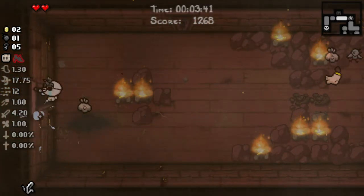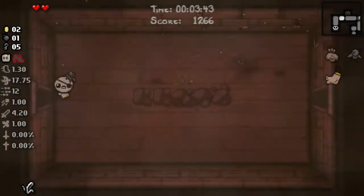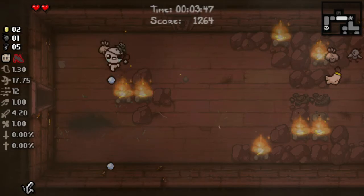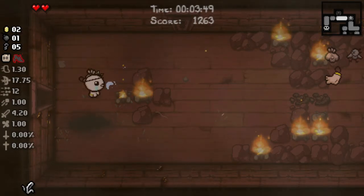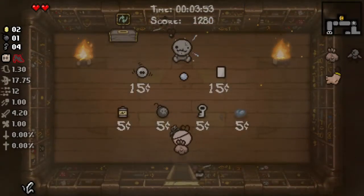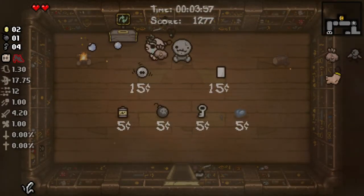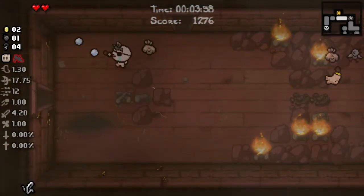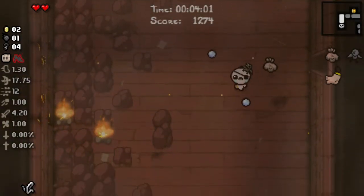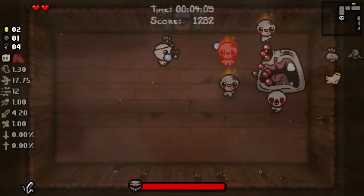We'll turn that into a coin. I'm surprised the stone chest didn't turn into a coin — it must operate differently. Maybe because you blow it open. We've got five keys to pop the shop. It could have a couple of coins on the floor, could have a sack, could have some goodies. It doesn't have anything. Could blow up this fella — it's not going to change anything. Potentially could get some coins from fires, but it's just going to waste a lot of time.